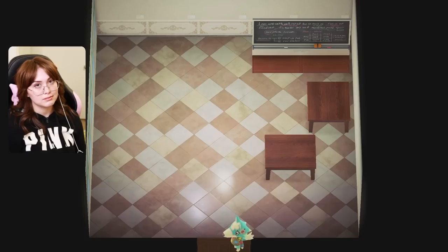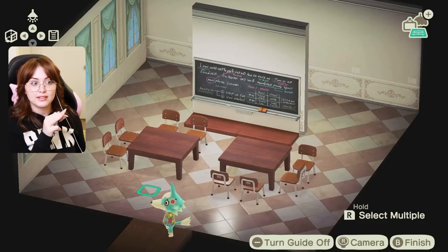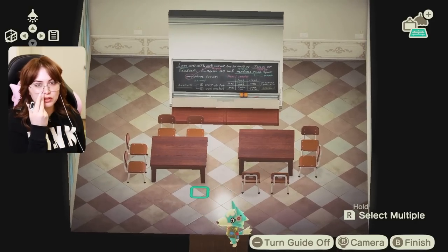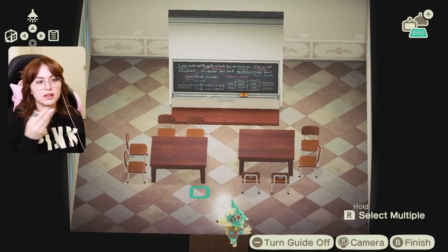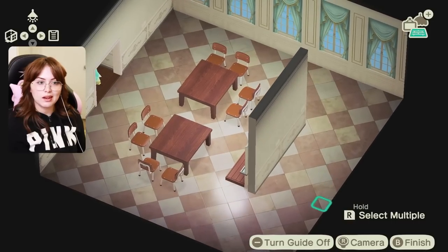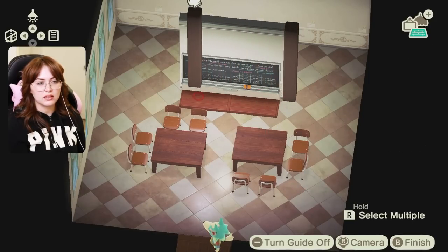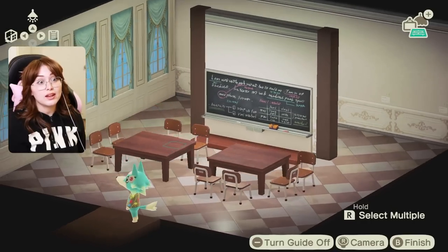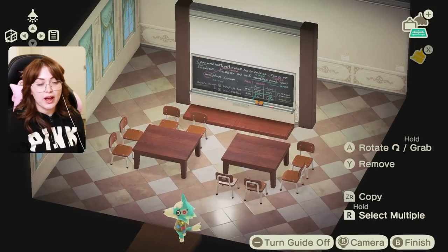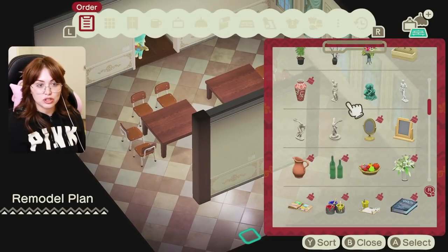Wouldn't it be sort of nice to have big open tables for workstations? More of a collaborative workspace — they are very big, but I just want big tables like that. Let's make the room bigger. After playing with the placement for a bit, I settled on this. I think I'm going to end up downgrading to one table, with the classroom in the middle and a little partition wall. I was thinking of putting the hand-washing station back here, and I think this looks a little more polished.